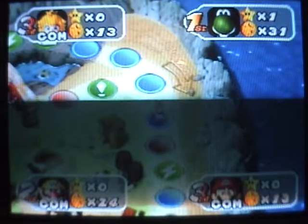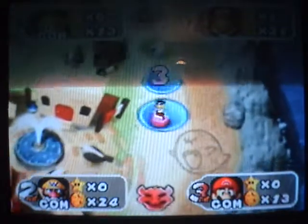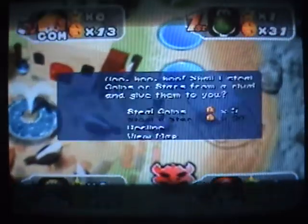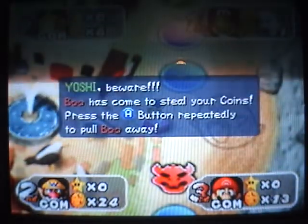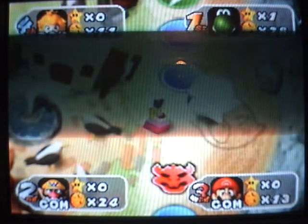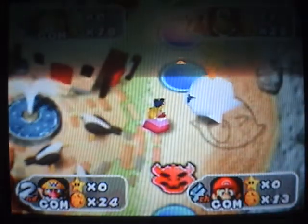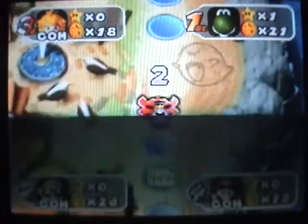I almost landed on the same space — no! I landed on the bank, so I got two coins more than the bank. This doesn't make sense. Boo stole from me — you usually get like 20 coins stolen. Phew! I feel like sometimes it's just random, but the buttons do definitely help.